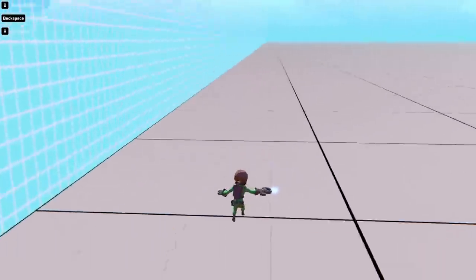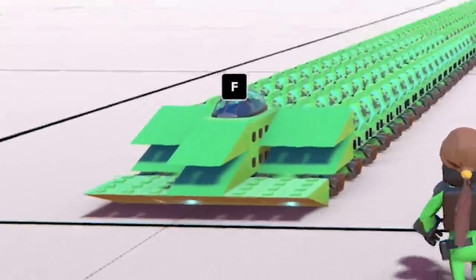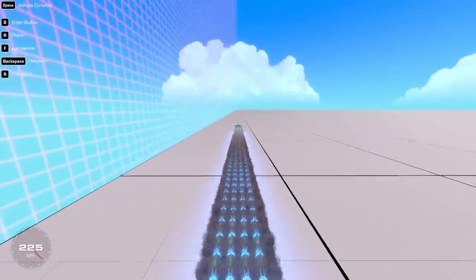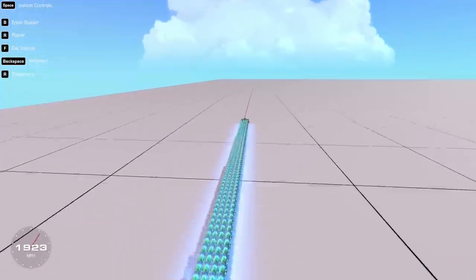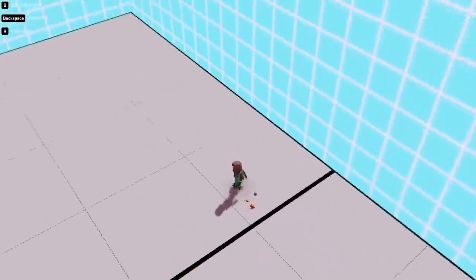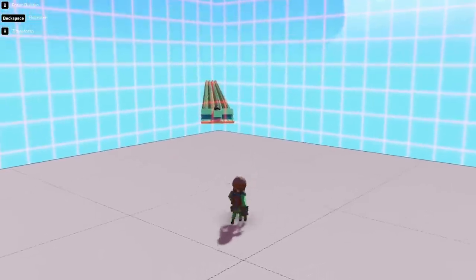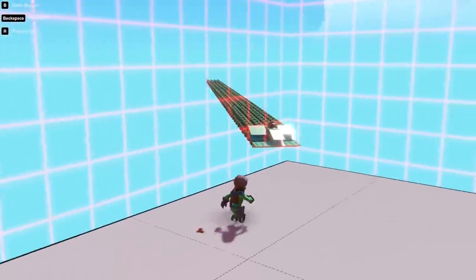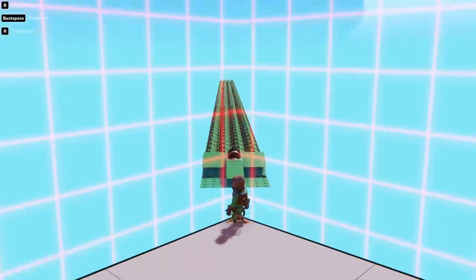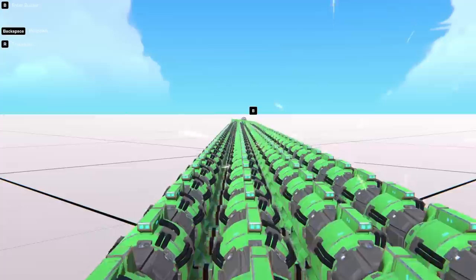We nearly escaped the level. I need to get to a corner for a proper speed test with a longer run-up. Look how cool this thing looks! We head to the corner for a longer run. The only downside is we have no steering, so I try to line up perfectly straight. The vehicle spawns in a weird location and I can barely reach it.